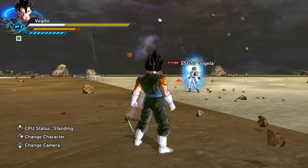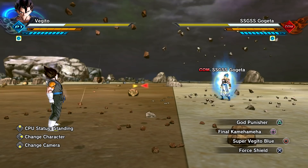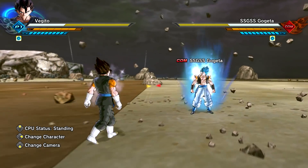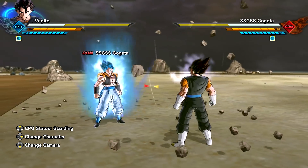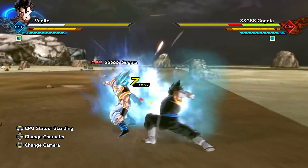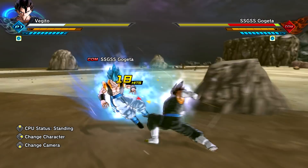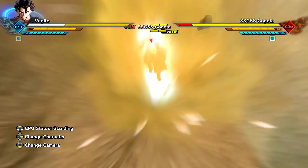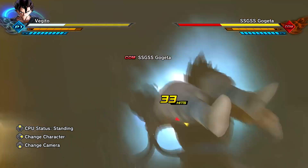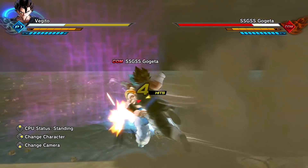A good old Vegito vs Gogeta showdown. His skill set is actually the same, same with his ultimate attacks, but I do believe this Vegito has unique transformations as well as a unique moveset. We have the walking animation already - this is going to be nice. So let's just start off with the square combo. It's a loop as well! I believe that's from Bardock - the end combo right here. Either Bardock or Gohan, I always get mixed up between the two.